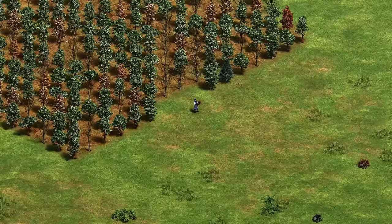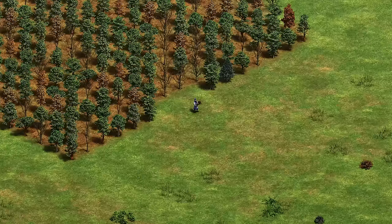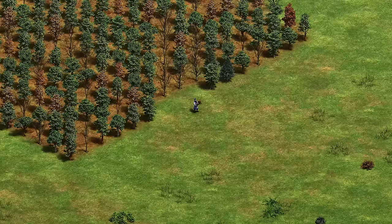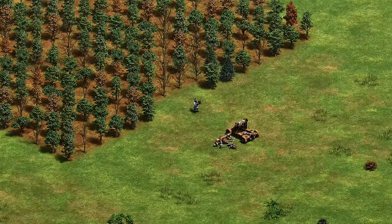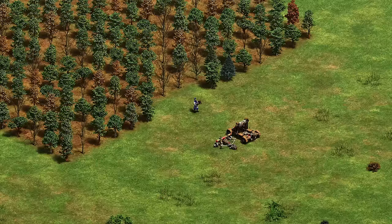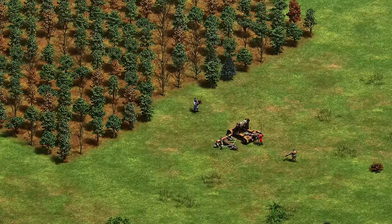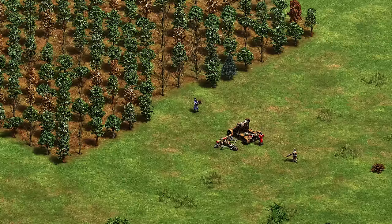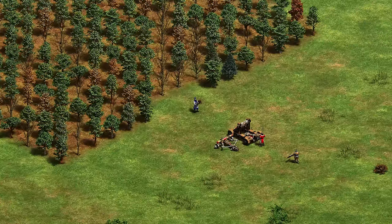The Chinese have the Chu Ko Nu. The best counter — especially against the Chinese who don't have Bombard Cannons — is probably Onagers. Onagers, Scorpions, and Heavy Siege do really well against this unit because Chu Ko Nu has only 4+3 = 7 range total, so it's easy to outrange with Heavy Siege. As a secondary counter, Arbalest and Skirms do pretty well because you have an extra range most of the time. Avoid using Infantry and Cavalry against Chu Ko Nu because it does a good job shredding them.